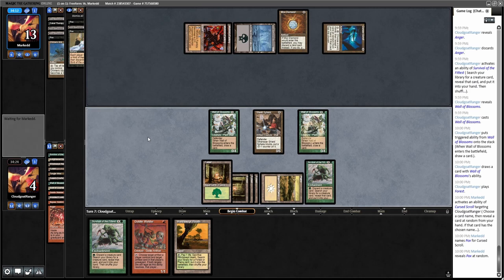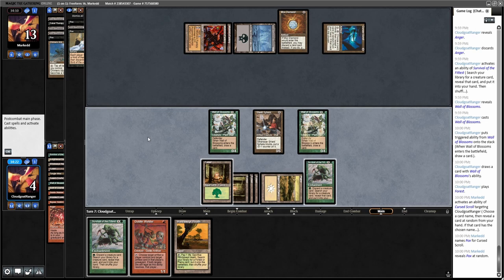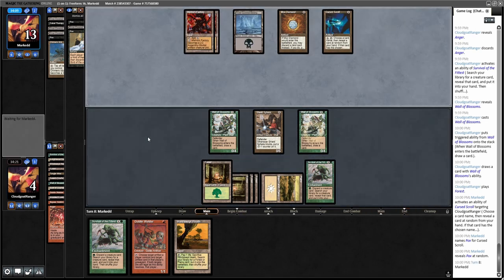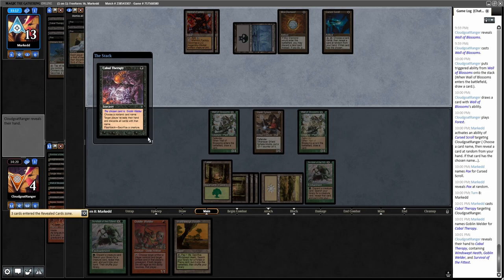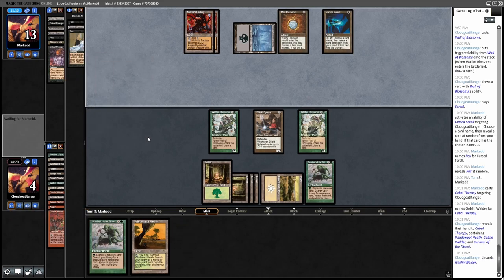Because he'll be able to use... Pox is not a card I want to see. I think I might just be dead. Well, maybe not right away — he can't cast Pox yet. He probably should have used Cursed Scroll during his upkeep, so we might have an extra turn — that could make a big difference. I've got to figure out what I want to discard and go get with this Goblin Welder. I don't think I have that many good options. I hope he named Goblin Welder — I don't think he had seen that one before.